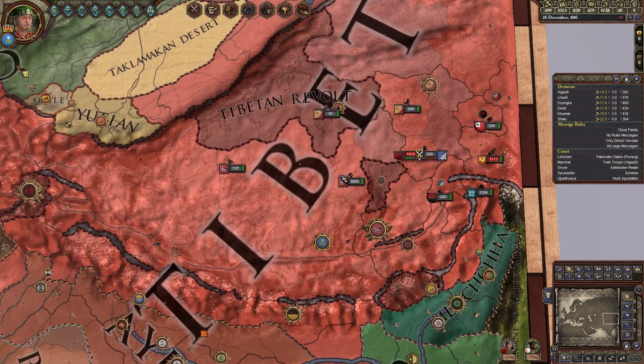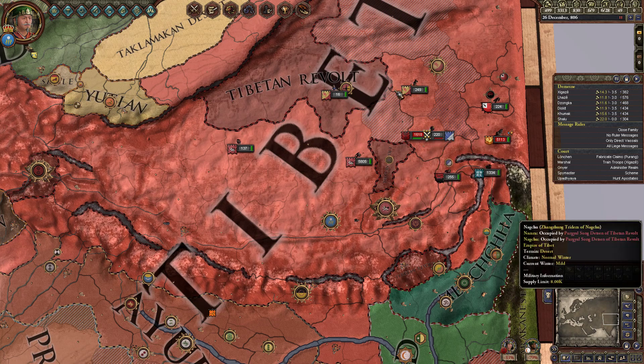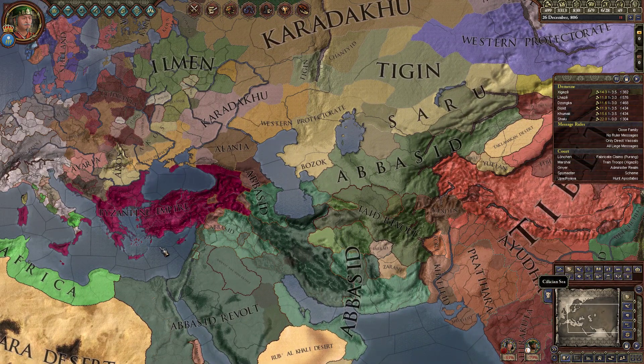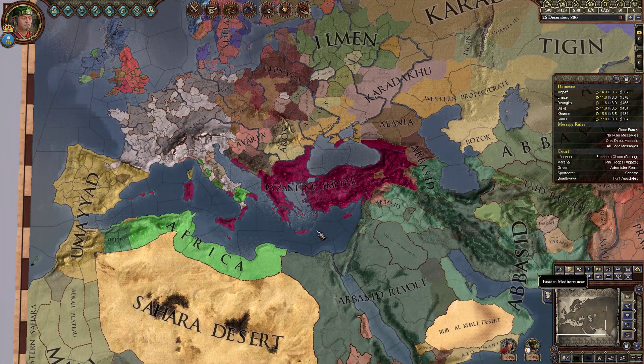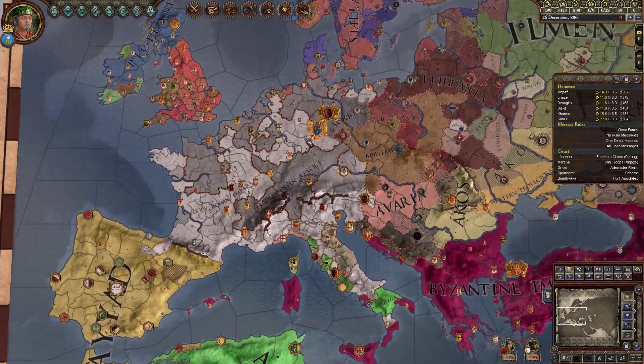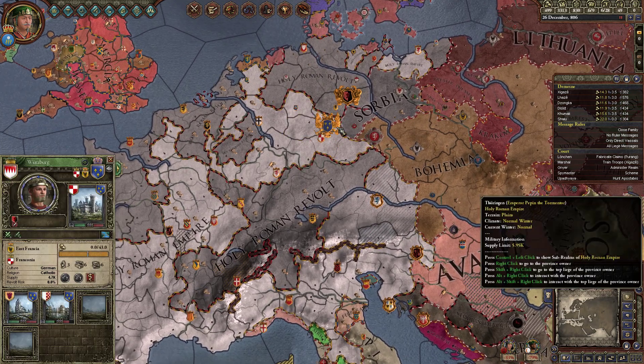Historically, Tibet lost its empire a little bit afterwards. So we are playing in a timeframe where the Tibetan Empire is still around, and thanks to the game mechanics of Crusader Kings 2, big empires seem to last quite a while. As we can see, the Holy Roman Empire is nearly completely shattered — they're fighting a bunch of revolts right now.